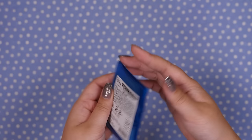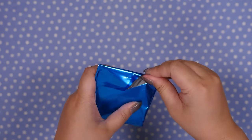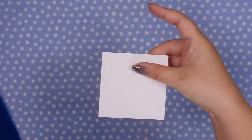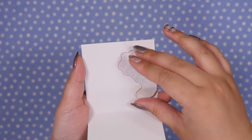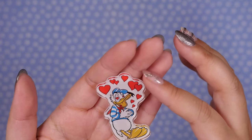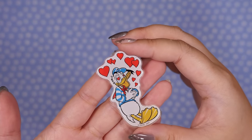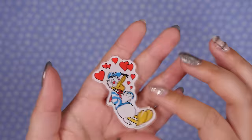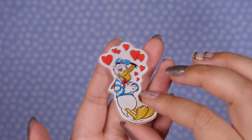Why don't we open this Disney acrylic sticker next? I think this might be from when I went to the Donald Duck Cafe — it is Donald! I don't know how it got in this box, but it's a sticker, which I thought was interesting because you usually see acrylic stands and keychains. I still don't know where to put it — maybe I could make a phone case with this. I actually have more Donald Duck blind bags, so please harass me on Discord to make that video!